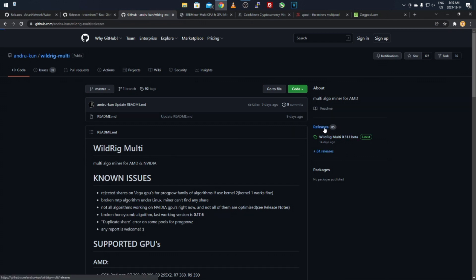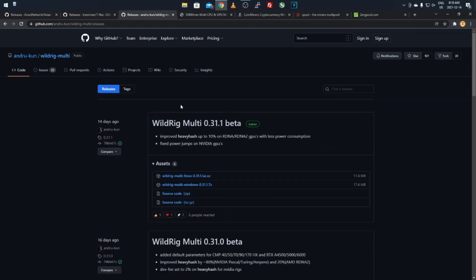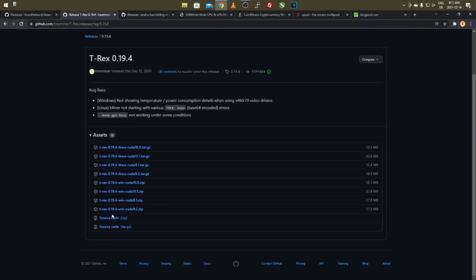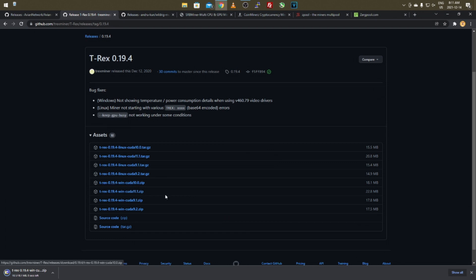If you have an AMD card, you can use WildRig Multi Miner — same process, click on releases. I don't have AMD graphics cards so I can't confirm which version has x16rt, but try the newest one. I'll go ahead and download T-Rex version 19.4 since I have an Nvidia card. Come down to whichever version you have — it also depends on your CUDA version. I'll click CUDA 10 since that's what I normally use.